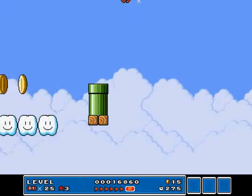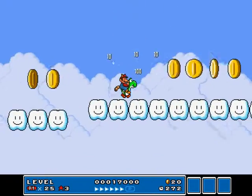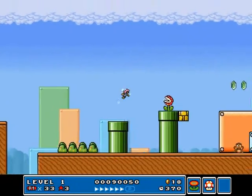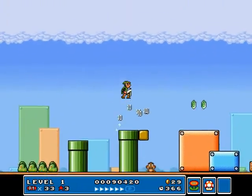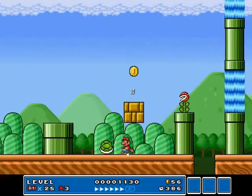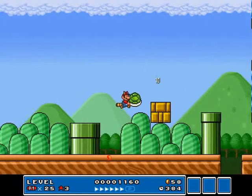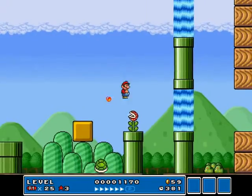We can fly around with Yoshi, collecting the giant coins right here. You can play and actually kill some Goombas. You can actually explore the giant world — it will be a flood of fun.